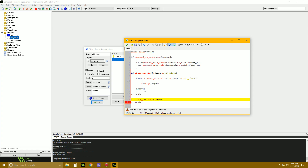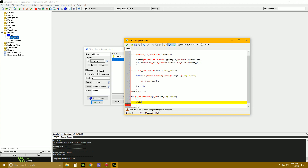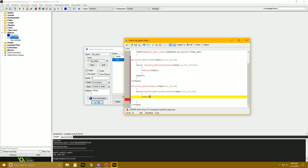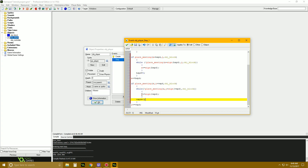Now we can do the exact same thing but with our Y: if place_meeting(x, y + v_speed, object_block), while not place_meeting(x, y + sign(v_speed), object_block), y += sign(v_speed), then v_speed = 0. The up and down axis: up is negative one, middle is zero, down is positive one. So as soon as we move up to a block it'll set v_speed to zero so we won't add or subtract anything. That's the whole collision system right there.